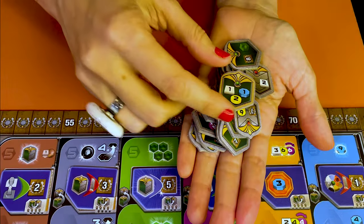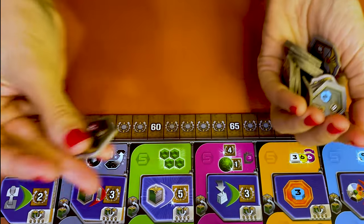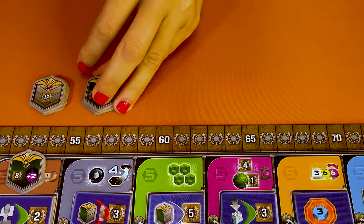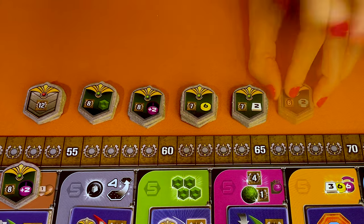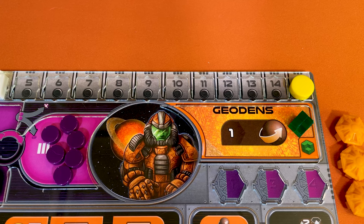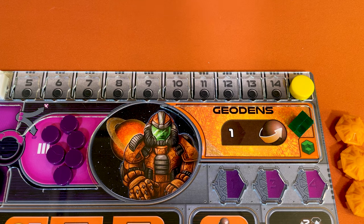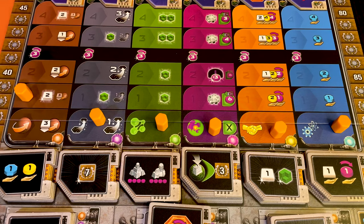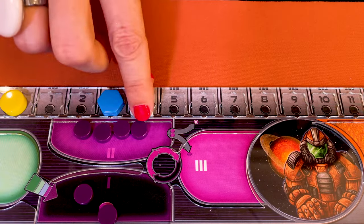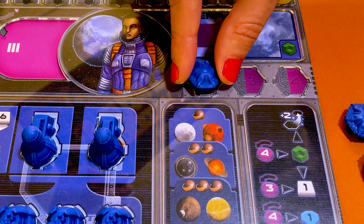Take all the federation tokens and set aside the one for the Glean faction, we won't use them. Then randomly pick one of the remaining tokens and place it on level five of the terraforming track. Sort and stack the remaining federations and place them near the board. Each player puts one token at the start of each of the six tech tracks. Check this area of your player board to see if you have a research bonus. If it shows a research area, move your marker to level one and take the corresponding bonus if it has a white outline and a star. It can be two more ore, or an additional QIC token, or a Gaiaformer, and place it on your player board.